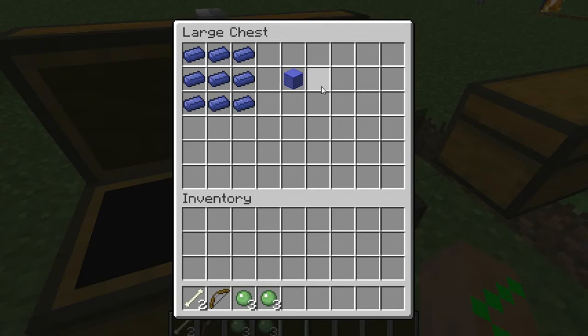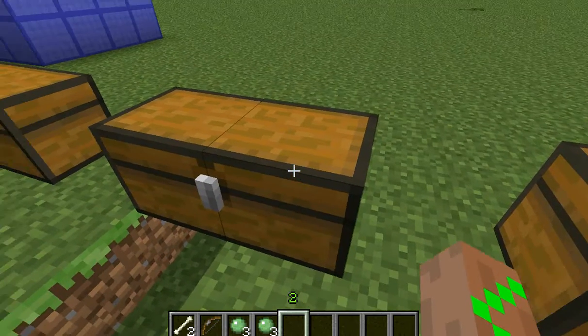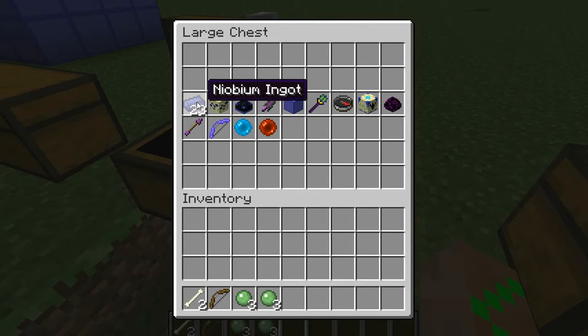This is a new block called neobium. You can get it from neobium ores, which I'll show you in a moment. You just need nine neobium ingots to craft a block of neobium. I think it's just for looks right now — it doesn't do anything. And here are the neobium ingots I just showed you.